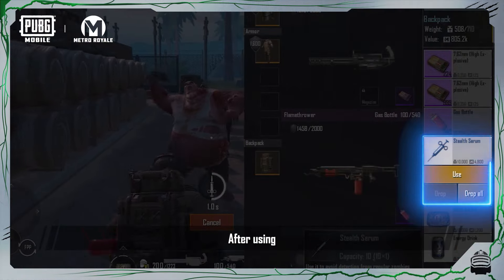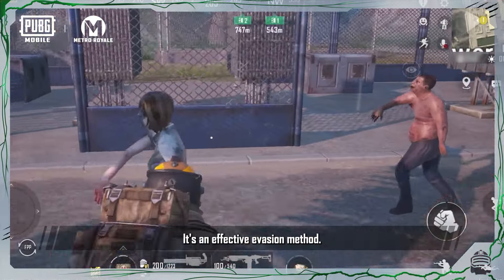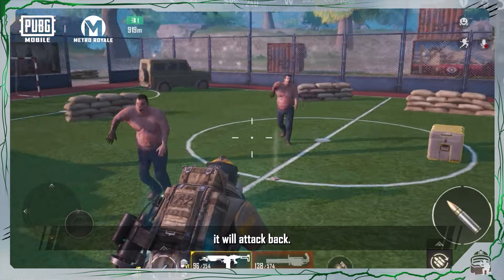After using Stealth Serum, you can temporarily avoid detection from Zombies. It's an effective evasion method. But remember, if you initiate an attack against a Zombie, it will attack back.